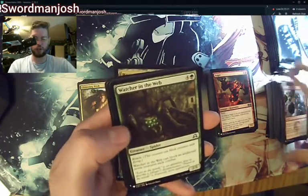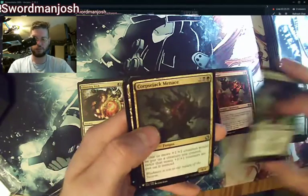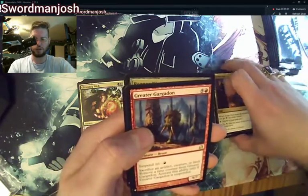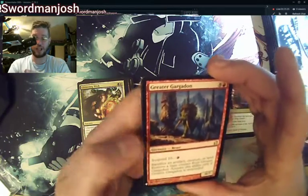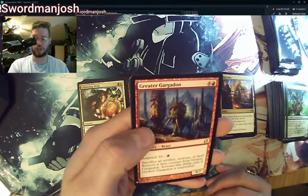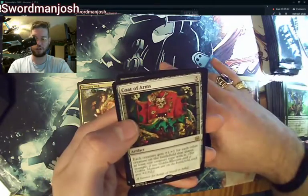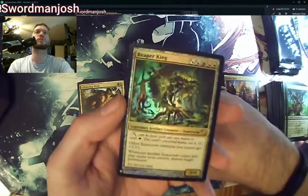We're starting to see more uncommons now. Ambassador Oaks, Corpse Jack Menace, Aether Hub, Greater Gargadon — Suspend 10, sacrifice an artifact, creature, or land to remove a time counter, activate only while suspended. Coat of Arms — there's an amazing card. And Reaper King in foil. Gotta love it.